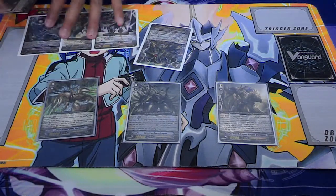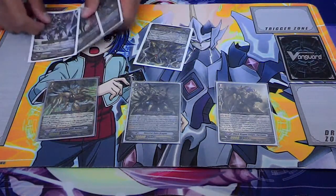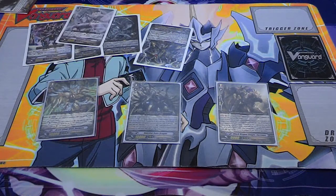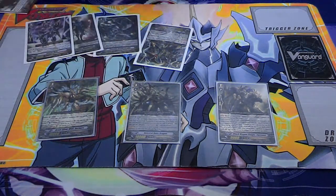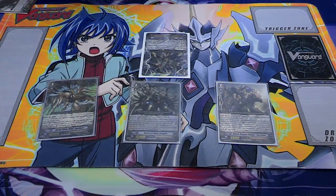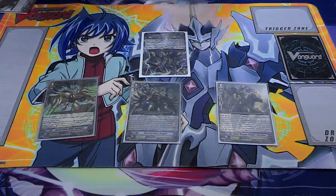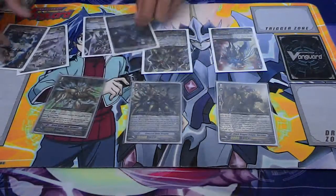Now you have three options for cards — where do you want to put what? It really all depends on what cards you have in your hand. You have two boosters and three guys that can attack. Your opponent has a 10k Spectral Duke and you have an 11k PBO. What I would do is call the Masquerade so you have a 12k body and an interceptor.